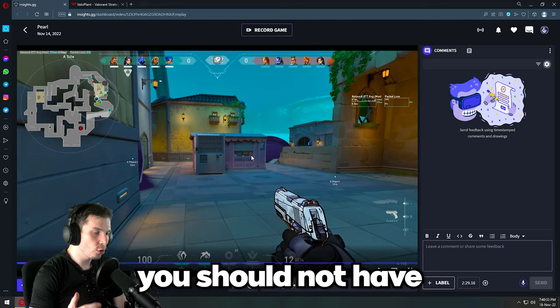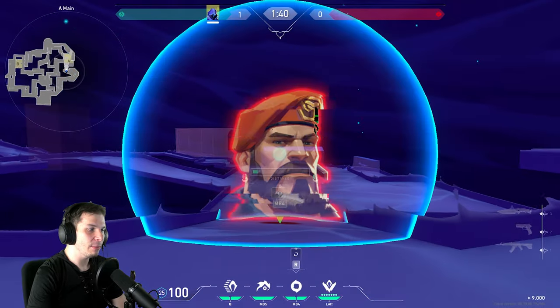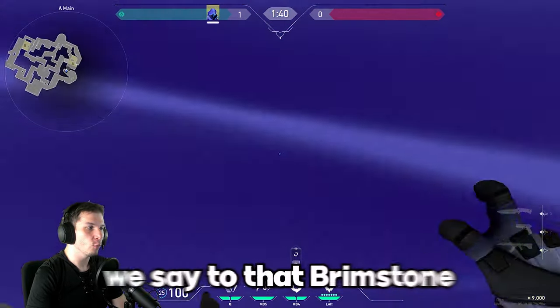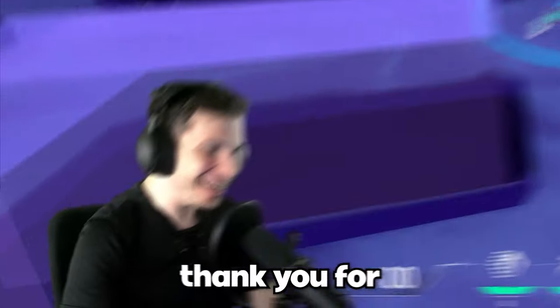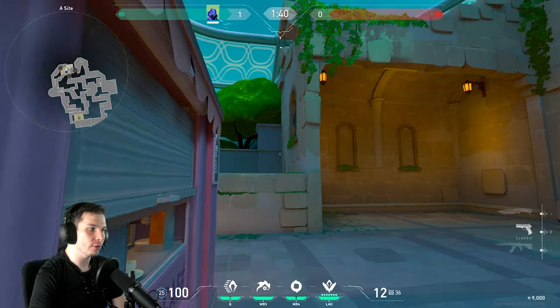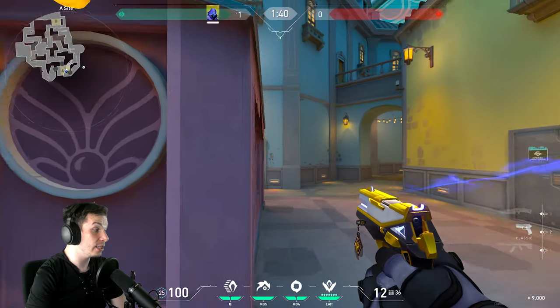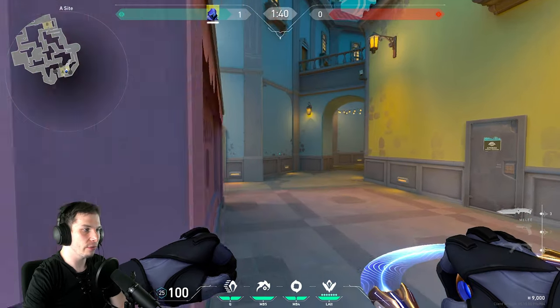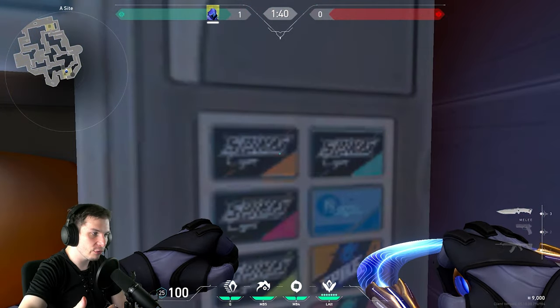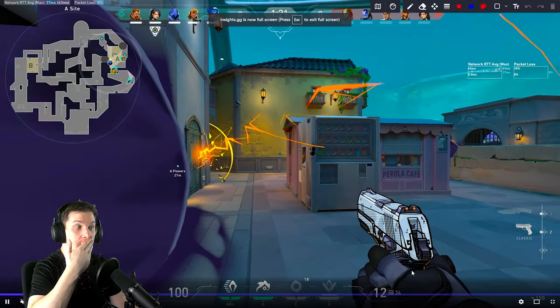In this example, you should not have ended up going into the bomb site on foot — you're playing Omen and you bought the Paranoia. The enemy Brimstone smoked for you, so thank you for allowing me to do this type of aggressive execute. I teleport here, and from this position I can easily flash the enemies at the backside since you already purchased the flash in the first round. You made a numbers advantage for your team, opened up the site, your teammates are happy, and now you have higher chances to win this round.